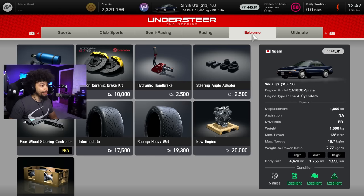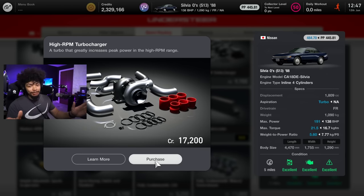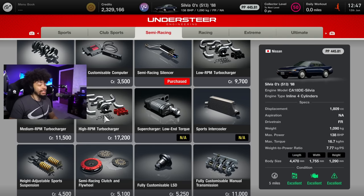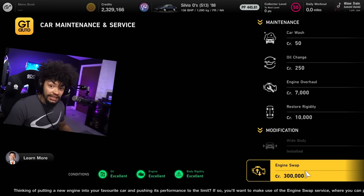Unfortunately the ultra high RPM turbocharger is not available, but we do have the high end. I'm not going to spend the money — 191 horsepower is what we get from this. You're probably looking at 300, 400 horsepower if you fully upgrade this thing. But don't go to the engine swap — it takes a car from really good to 'what the f*** why did I buy this before?'